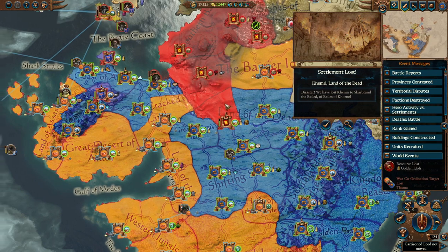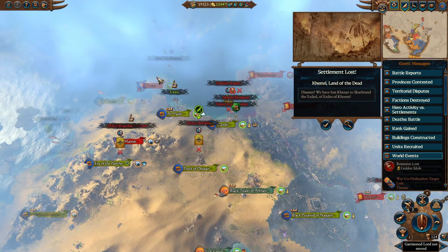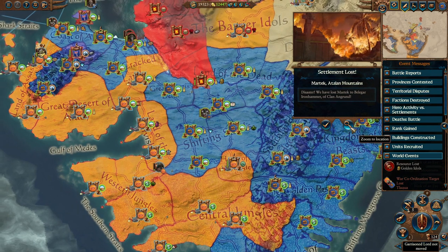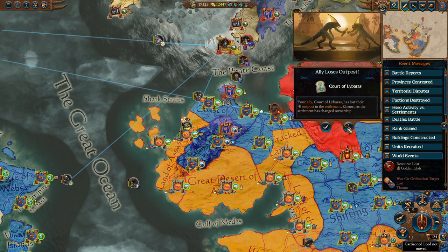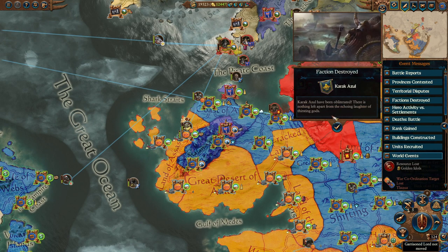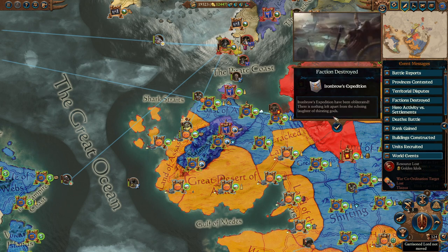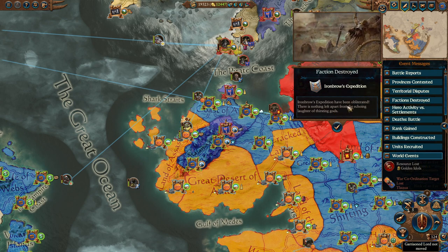Belagar is actually taking quite a few settlements over here already. Hopefully Tic-Tac-Toe also sees the threat here and decides to go help us. We also lost Martek - that's what Belagar took. Our ally loses their Outpost because of that, but they're building a new one. Karak Azul have been obliterated - there's nothing left apart from the echoing laughter of the Thirsting God. Someone managed to wipe out those dwarves. We also managed to destroy the Iron Braille's Expedition and obliterate them - they're gone.